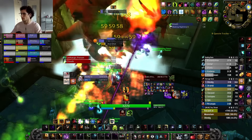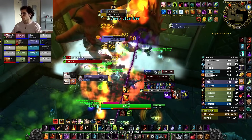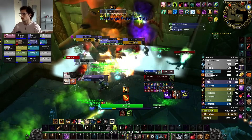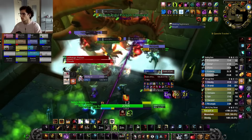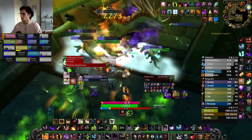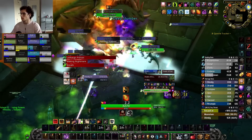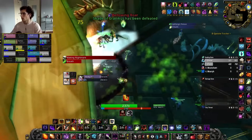When Aranicus reaches 10% health, he enters his final phase with all the same abilities, but now spawns a combination of whelps and a Scalebane add every 9 seconds for the rest of the fight. At this point, go full single-target on Aranicus and burn the boss before you're overrun with adds. If you can make it to 10% with most of your raid alive, the boss should go down. Congratulations — you've conquered the most difficult encounter in Season of Discovery.